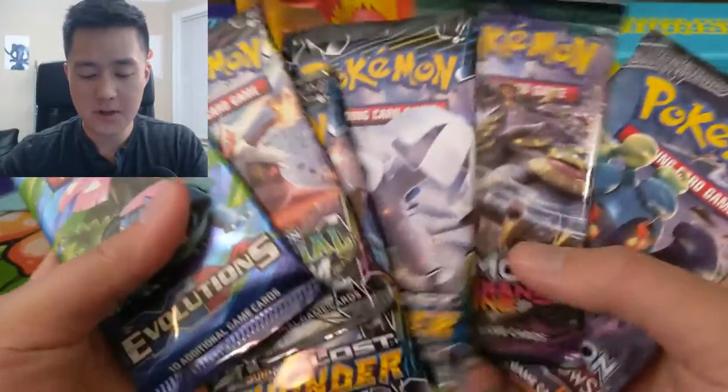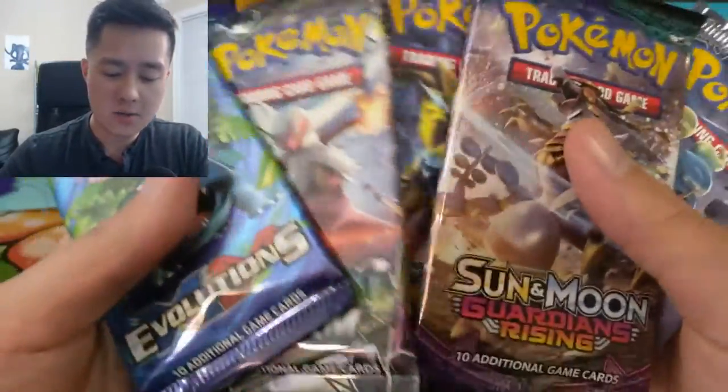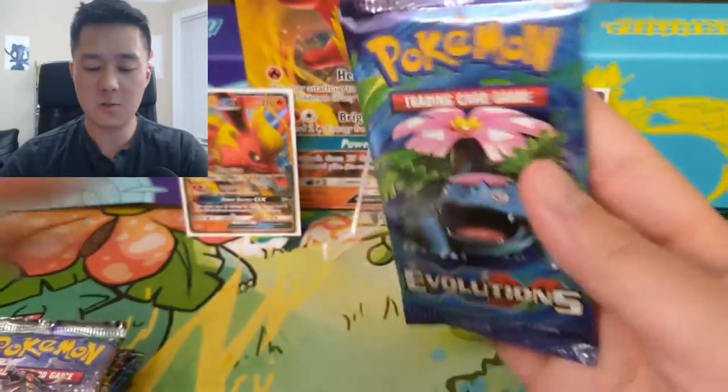We've got five packs. We have Burning Shadows, Evolutions, two Lost Thunder, Guardians Rising, and Celestial Storm — pretty good as well. As usual, we'll go with XY first.